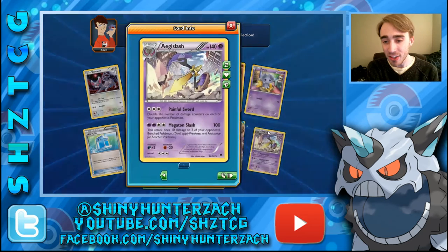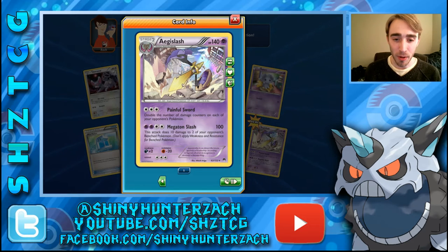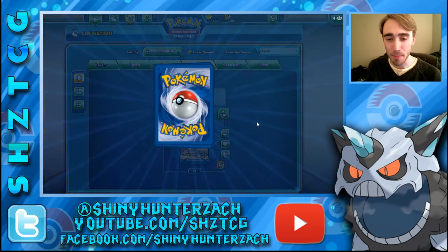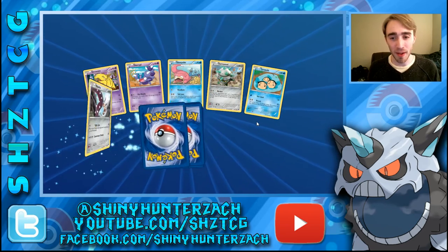And then my Rare is an Aegislash, which is our first one — that's a Hollow. Painful Sword for 3 energy: you double the number of damage counters on each of your opponent's Pokemon. That's actually pretty good — I've never read that before. Megaton Slash does 100 for 4 and it does 10 damage to 2 of your opponent's benched Pokemon. I think if people use this they'd probably use it for the first attack and pair it with something else that can spread damage around, like maybe the Crobat line.